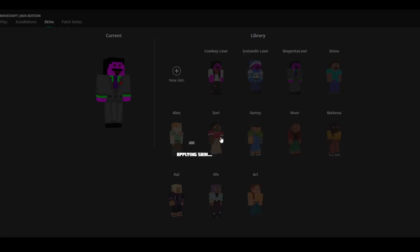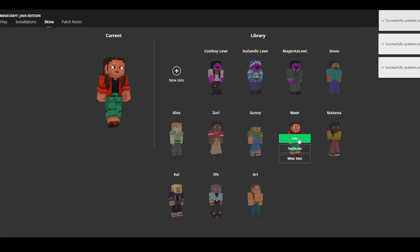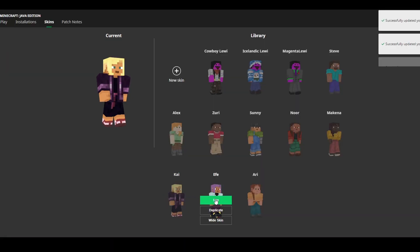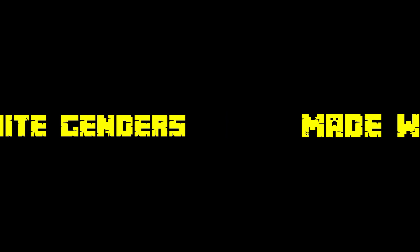This was also the update to introduce the new default skins of Noor, Sunny, Ari, Suri, Makina, Kai, and Evie — sorry if I'm pronouncing those wrong. In line with the new skins, they added the splash texts: 'You are valid,' 'I'm glad you're here,' 'You are welcome here,' 'Your gender is valid,' 'Contains infinite genders,' and 'Made with love.'